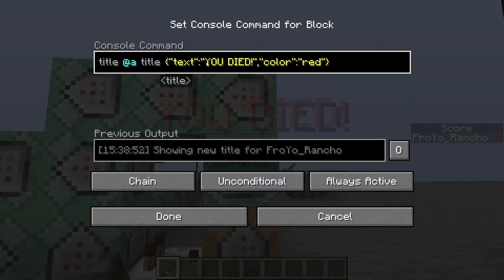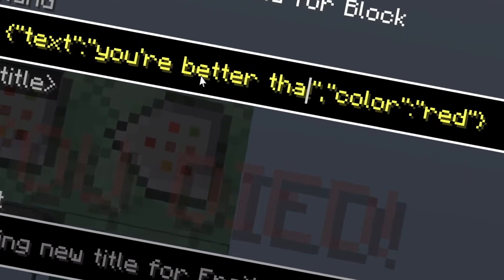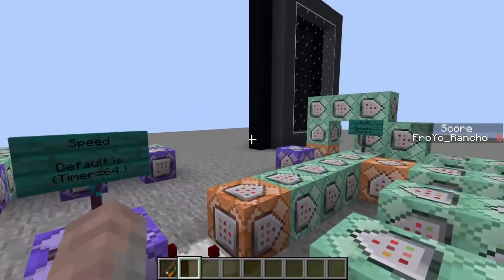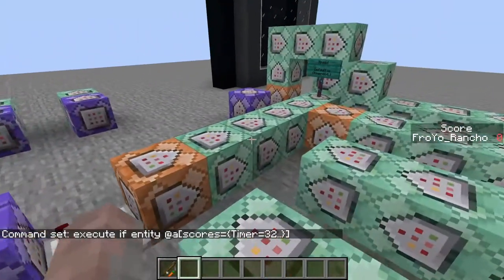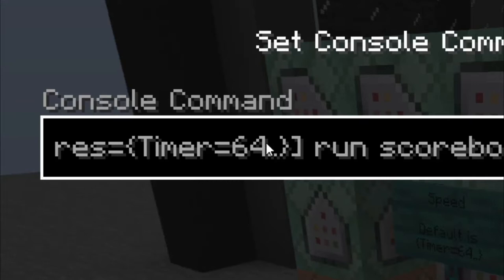Oh yeah, the death message — in case you want to change what it says: 'You're better than Willen.' You have to make both of these two command blocks match to change the amount of time that it takes in between each line of bones. By default it's 64. If I maybe half that to 32, and then I go over to this one and change this one as well and make this into 32.